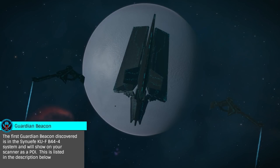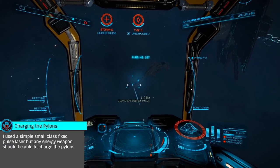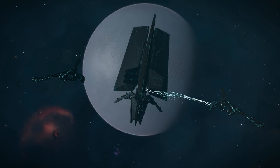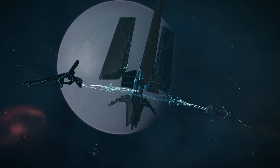Once you've acquired the Pattern Data, we'll need to head to the Guardian Beacon to obtain the Ancient Key, then head to the Guardian Structure to obtain the Guardian Vessel Blueprint segments. To obtain the key, you'll approach the rather large beacon, charging each of the three pylons using either an energy weapon on your ship or a ship launch fighter. Once all three are charged, the beacon will open rather fantastically, showing you the orb, which you'll then scan with your Data Link Scanner.